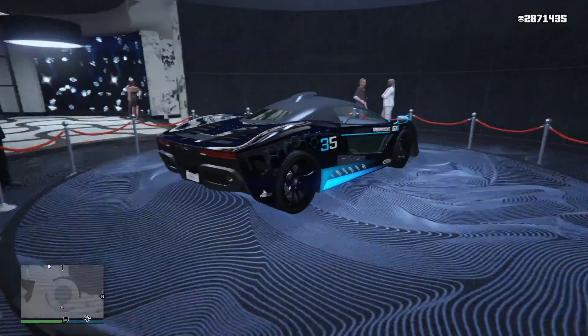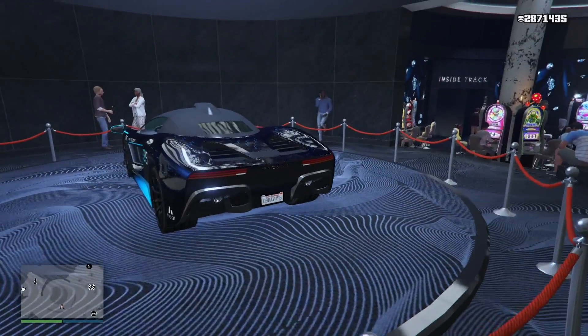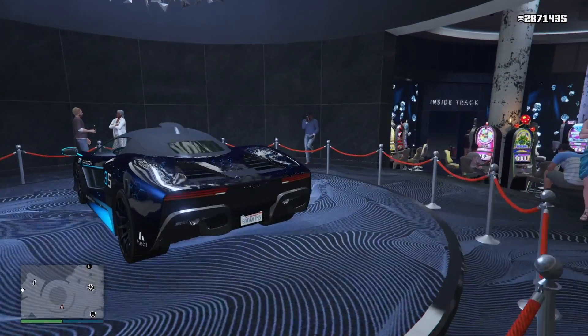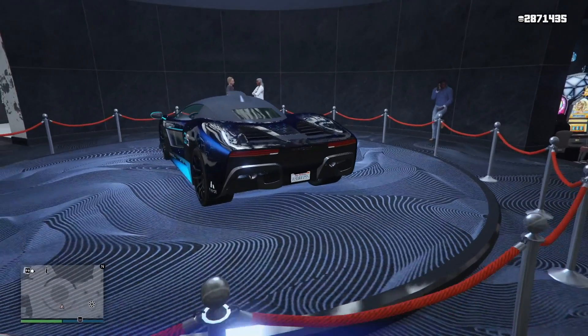The first thing we've got going on this week is a new podium vehicle — this is the Progen Emerus. It's a pretty cool vehicle. I remember when I bought it; it's a really cool car to drive and I like it a lot. So definitely come down to the casino, spin the wheel and see if you can win it completely for free.